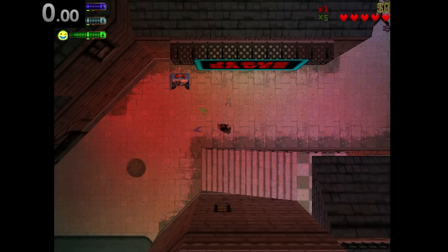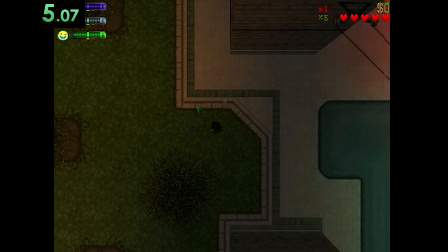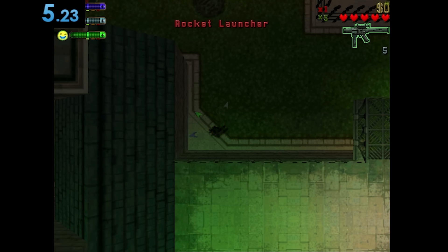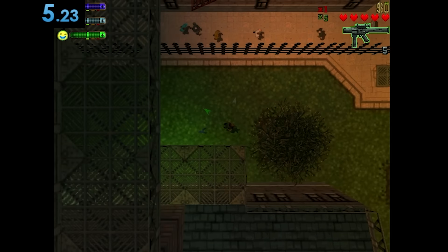So this one is actually pretty easy as well. Just turn this way, run, run, run, and boom. Grass. Easy. Whoa, what the hell is this? A rocket launcher? No way. Hold up, I need to test that.